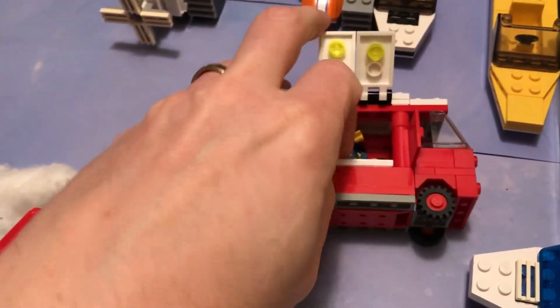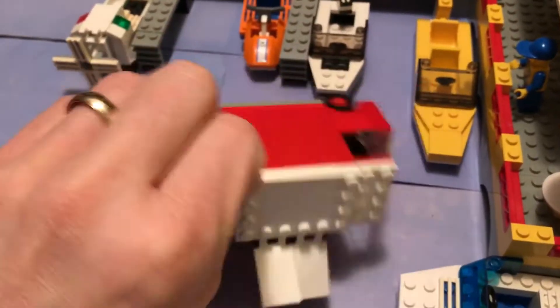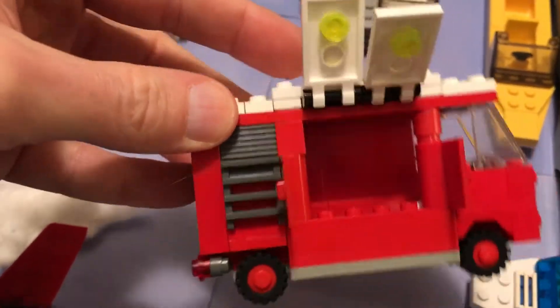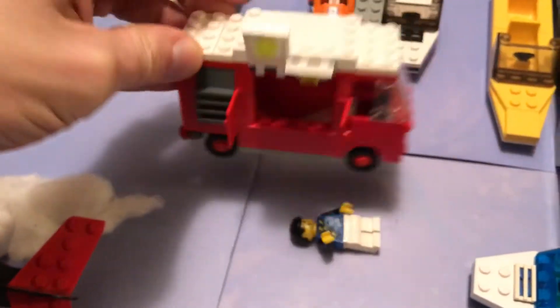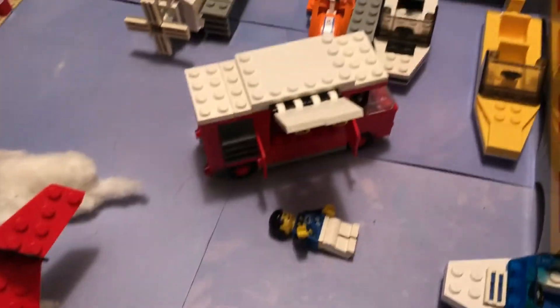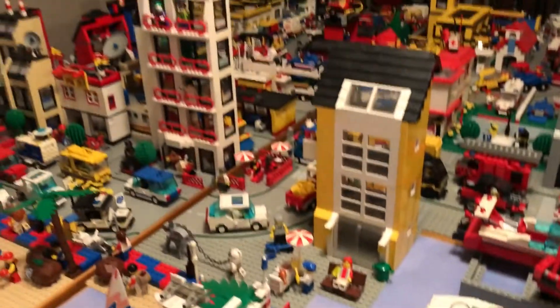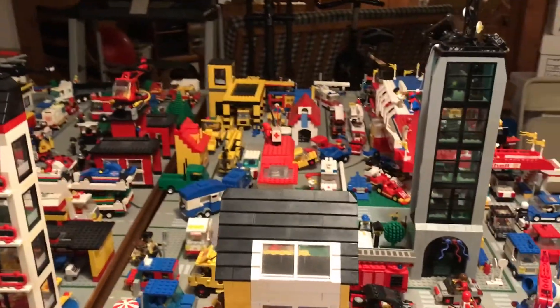Oops, I knocked the dude over — it's hard to do this one-handed, but you get the idea. So I'm working on the colors and maybe I'll change them, and we'll put some final details, some food, and a face. And then we'll have a food truck, which is kind of a hipster thing to do, but this is a pretty hip town. So make sure you subscribe, there'll be more videos coming up — thank you for watching!